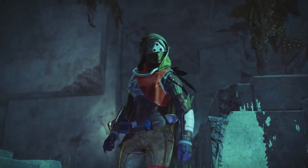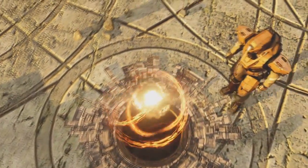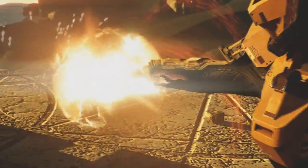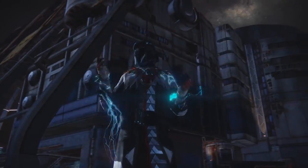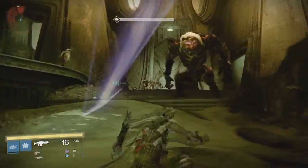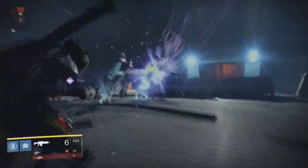There's going to be three new subclasses that you're going to be able to obtain through a quest in the Taken King. The new subclasses are called Sunbreaker for the Titan, Stormcaller for the Warlock, and Night Stalker for the Hunter. So the Hunter's new subclass is Void, the Titan's new subclass is Solar, and the Warlock's new subclass is Arc. They all get one new elemental damage subclass, which is pretty nice.